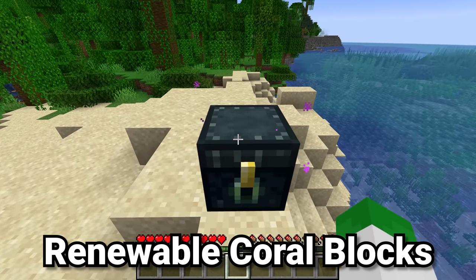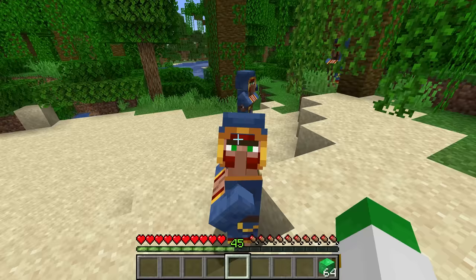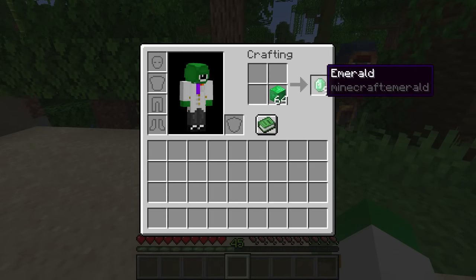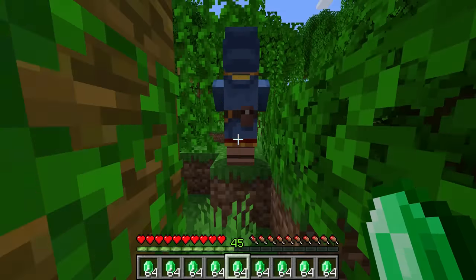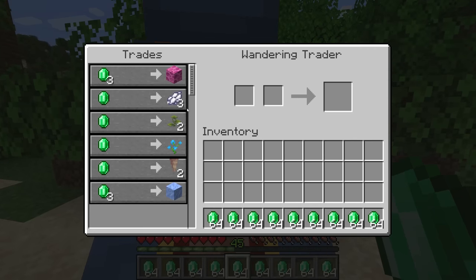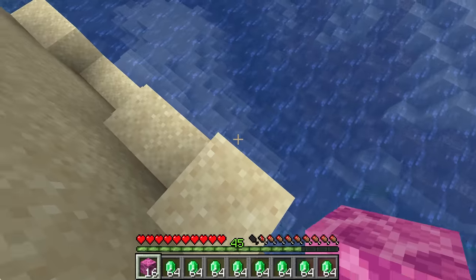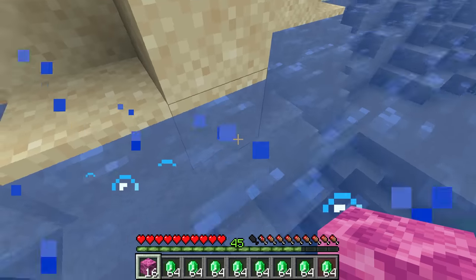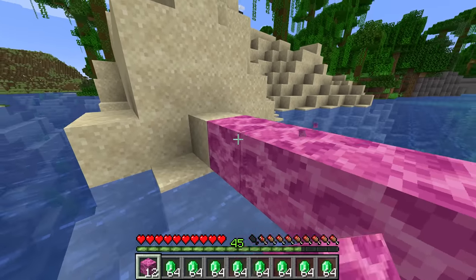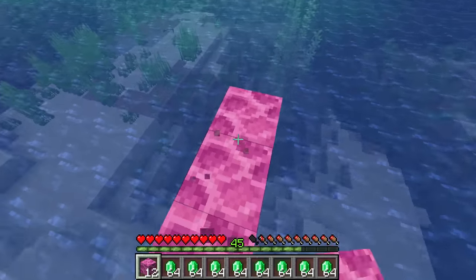A really important resource I always keep in my ender chest is blocks of emerald, because if I run into any wandering traders, I can access their trades — all of which are buying trades, not selling. A specific trade the wandering trader usually has that I think is quite good is coral blocks for emeralds. Coral blocks are not renewable at all except through this trade, meaning there's a limited number of coral blocks in the world. So if you want to build with coral blocks but have a small coral reef you don't want to destroy, or can't find a coral reef at all, this is your perfect trade.